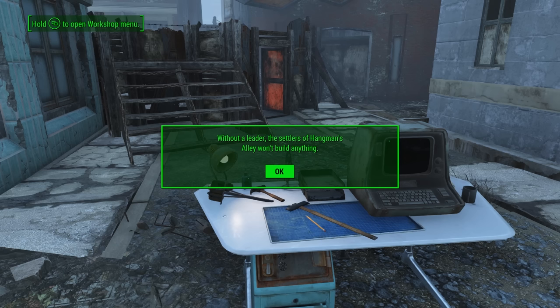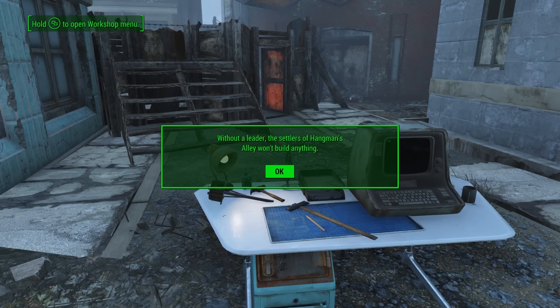Shortly after that, you're going to get a prompt that says without a leader, the settlers of that settlement won't build anything. This is based on the default options if you chose the city builder option during the startup wizard. The idea behind leaders is a balance thing — you assign one of your companions to operate the settlement and they're in charge of managing all the building. As long as you want that city to be building up on its own, you basically can't be using that companion. But if you don't like that, you actually can turn it off.